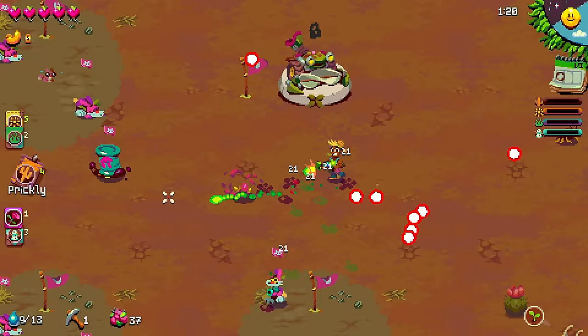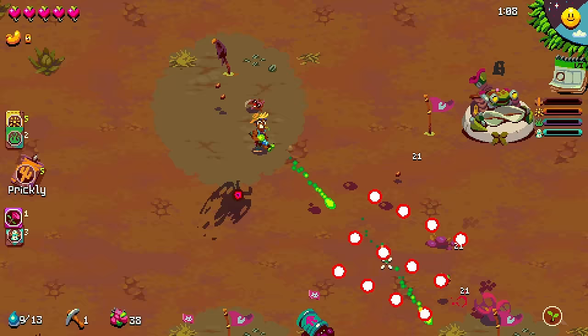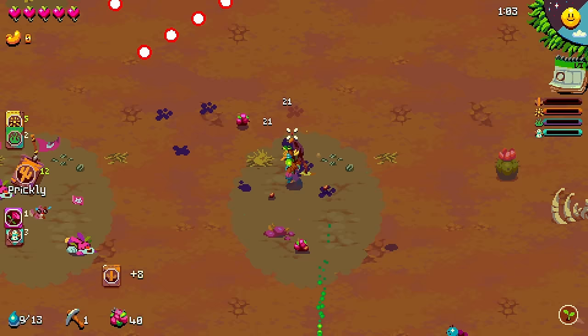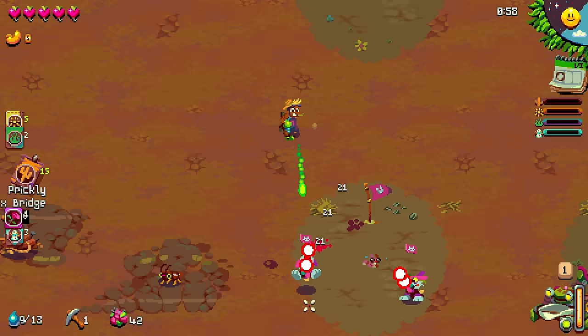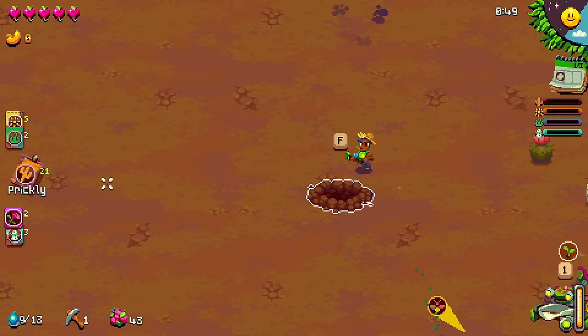Effectively, we alternate between farming and going out into the world and exploring a little bit, grabbing power-ups of various varieties. I've kind of trapped myself here, which is not great. I'm trying to get this tractor. Tractors can be used as - I don't want to say super power-ups. This one cuts weeds and gets me seeds and stuff, which is kind of helpful.